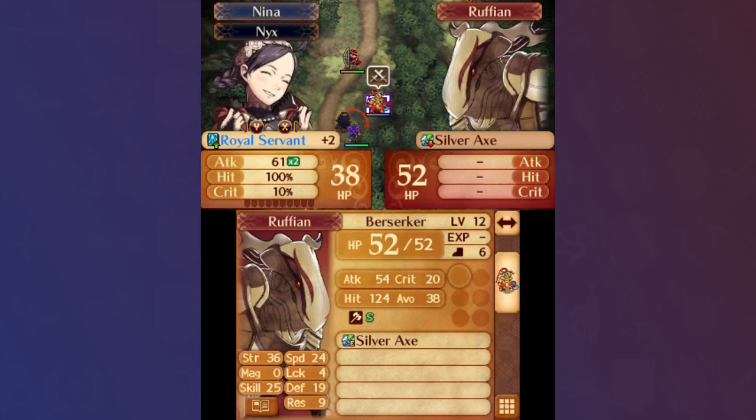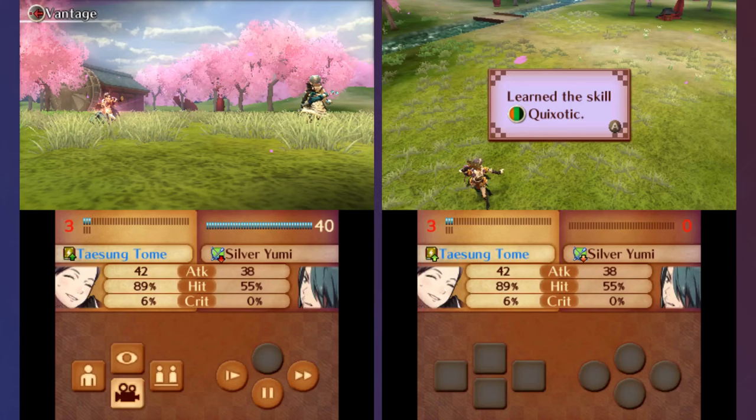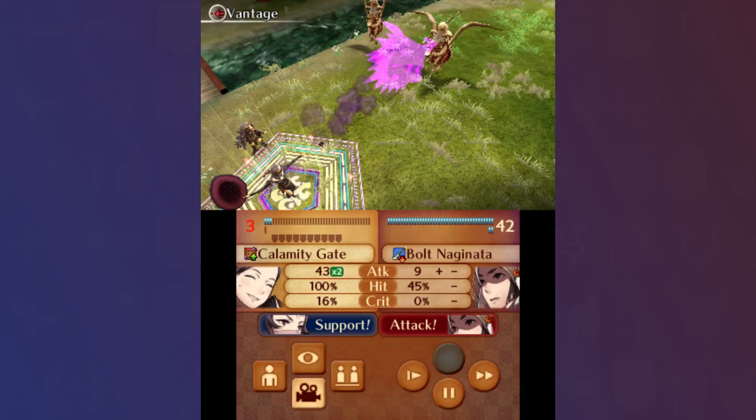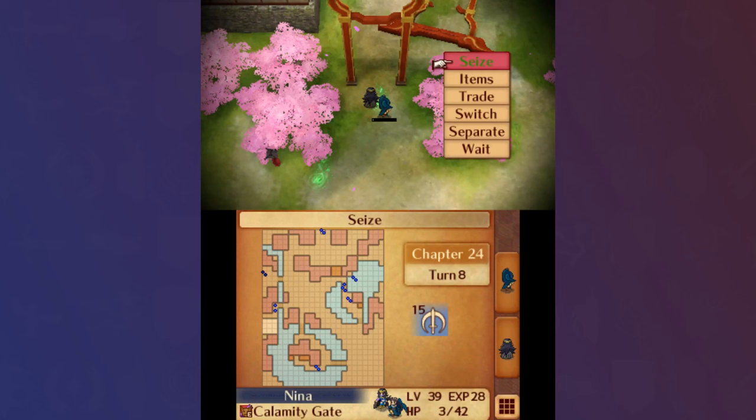With both Tome Fair and Life and Death in her skill set, she was set to absolutely crush the enemies in Midori paralogue. She was even able to reclass to Basara for Chapter 24, earning her Quixotic after sweeping Setna's group. Afterwards, she reclassed back to Witch and swept the northwestern Falconites with the Calamity Gate, reaching Azama by Turn 4. After a few turns of fighting Hinoka's group, I was able to seize by Turn 8, with the rest of the army being available to route the rest of the map.